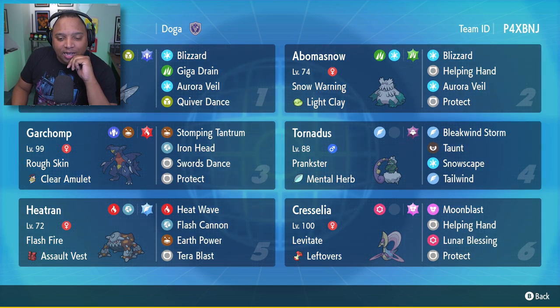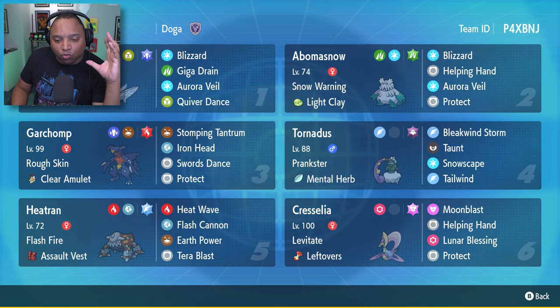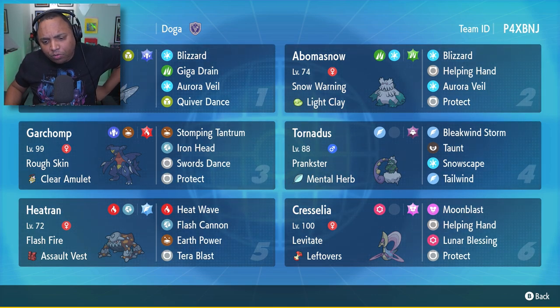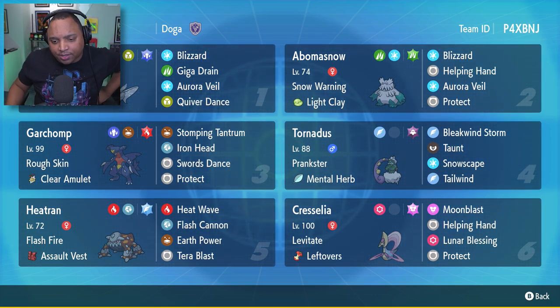This team is interesting because it has a Garchomp, and I like the Garchomp in that it rounds out the team. You've got the Dragon typing, the Ground typing, which is what this team severely misses, especially because you're doubling up on your Ice types. But it's also got Swords Dance so you can set up and destroy other people.